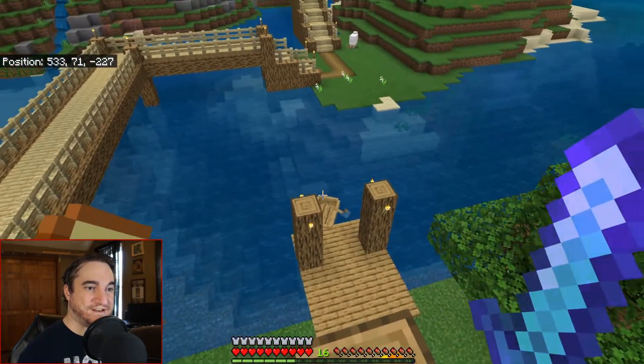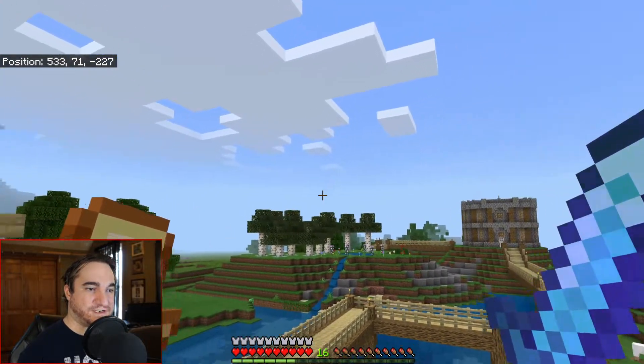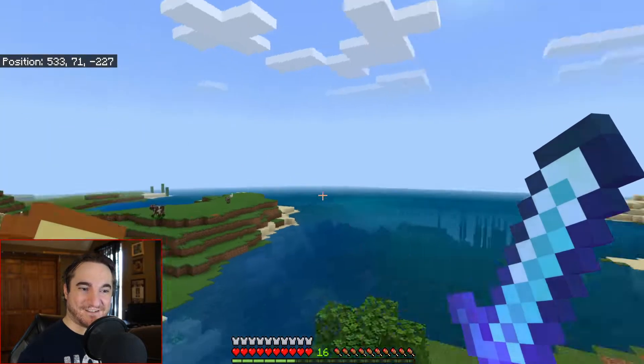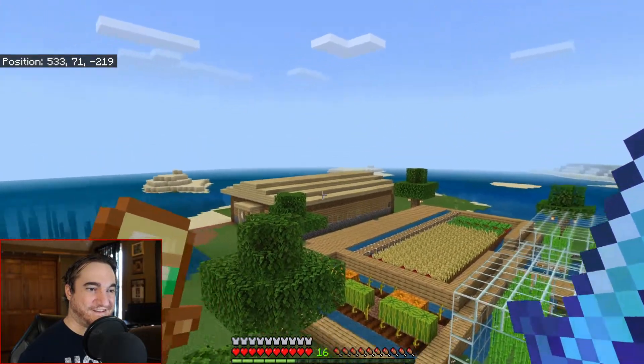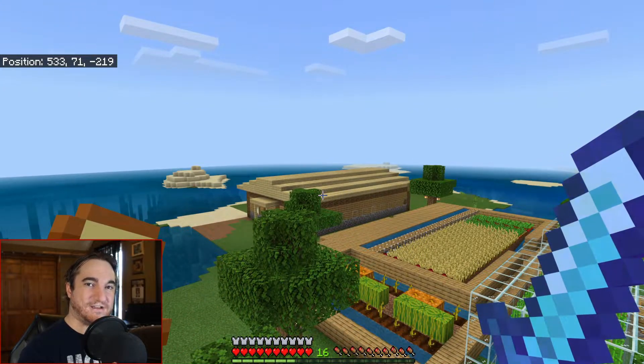Over here is going to be a creeper spawner inside a big lighthouse — that's going to be a cool section. There's another dock and a boat, and in that direction somewhere there's another village. I'm going to steal their villagers and invite them back to a hotel I built for them.